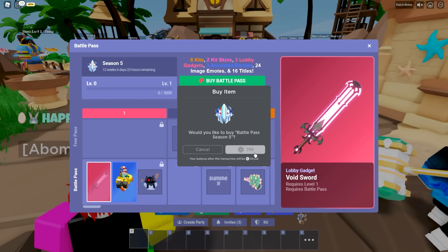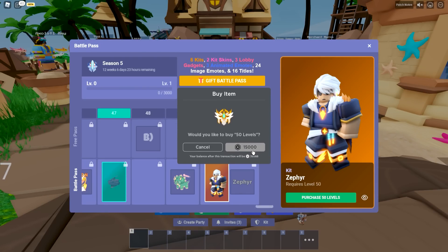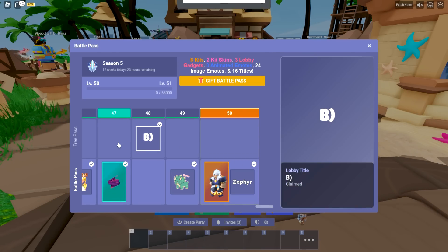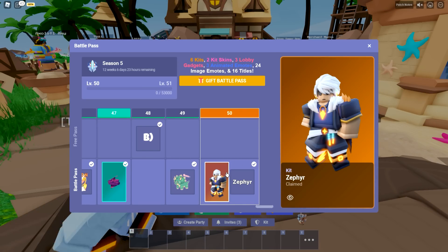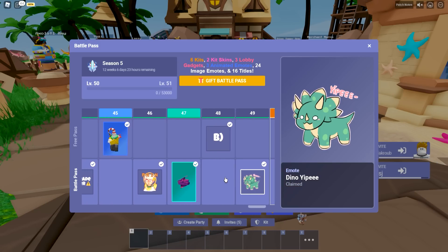800 Robux down the drain, thank you very much. We're about to purchase all 50 levels right now. I don't know how much this is gonna — oh my goodness gracious. 15k of Robux down the drain. Obviously you get the best kit of all time, the Zephyr kit. We will go over the kits here in a second, but I just want to show you what we got here.